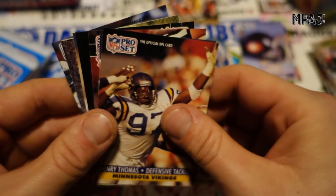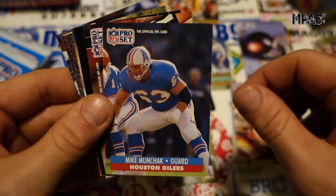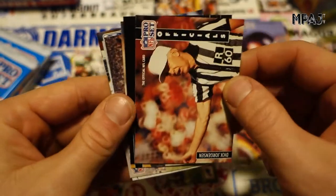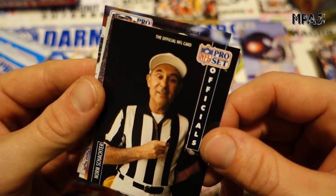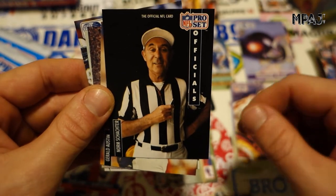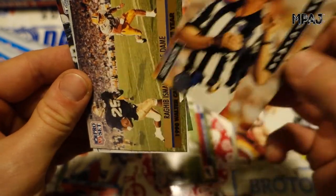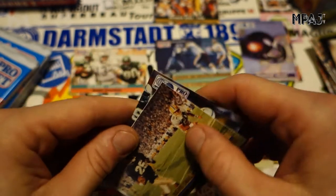These cards are pretty beat up. Henry Thomas, Mike Munchak. Dick Jorgensen — and we got two officials back to back, you guys are killing me. Norm Schachter — he doesn't even look like an official, he looks like he snuck onto the field. And another one — Jerald Austin. I thought I was gonna hate these cards the most and I really do. You get three Bills cards and three referee cards.